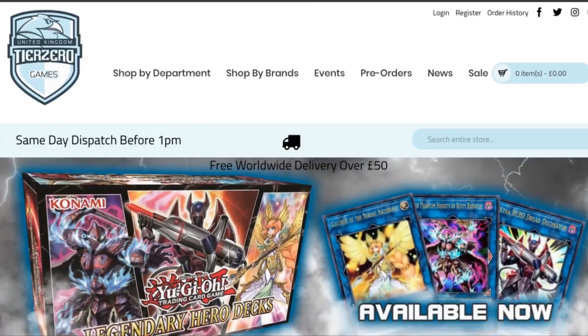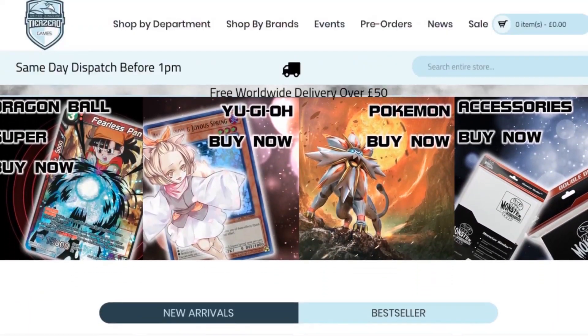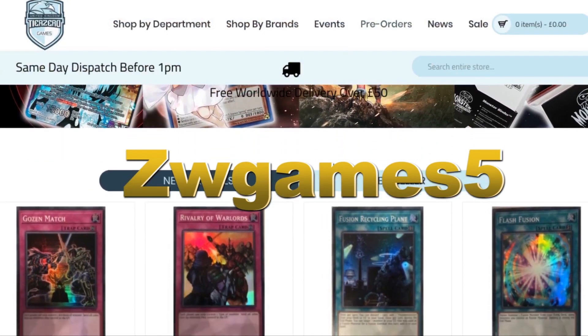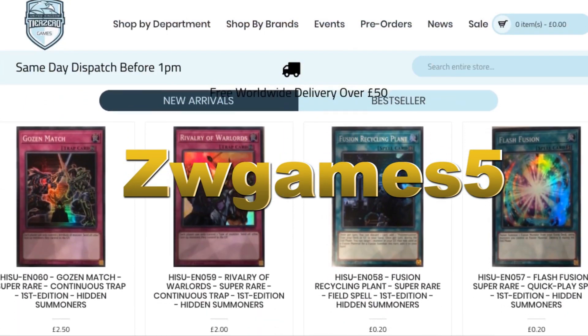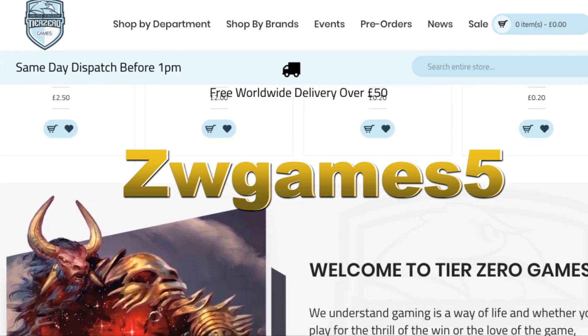Before we get started, don't forget we have an amazing discount code thanks to Tier Zero Games. Put in ZW Games 5 to get five percent discount on your total order at tierzerogames.com — links are in the description below.